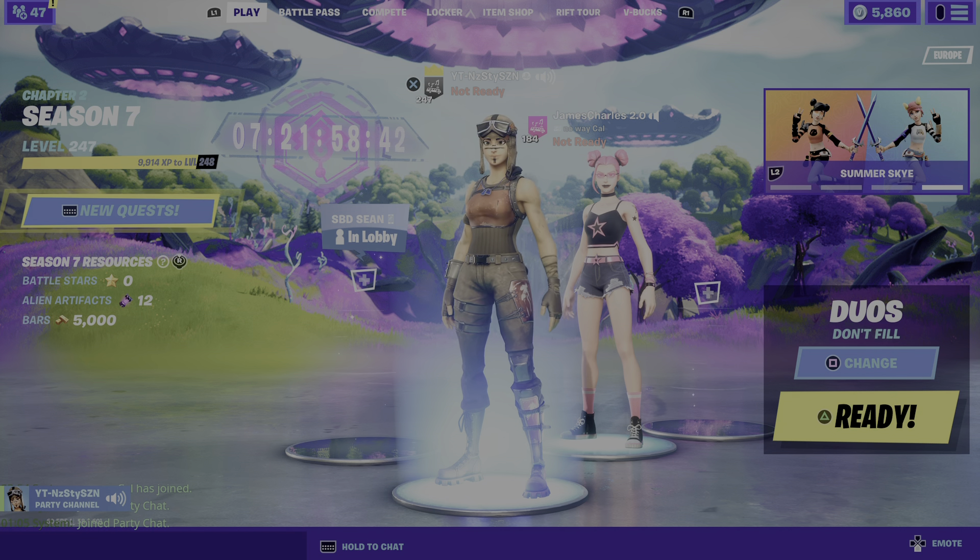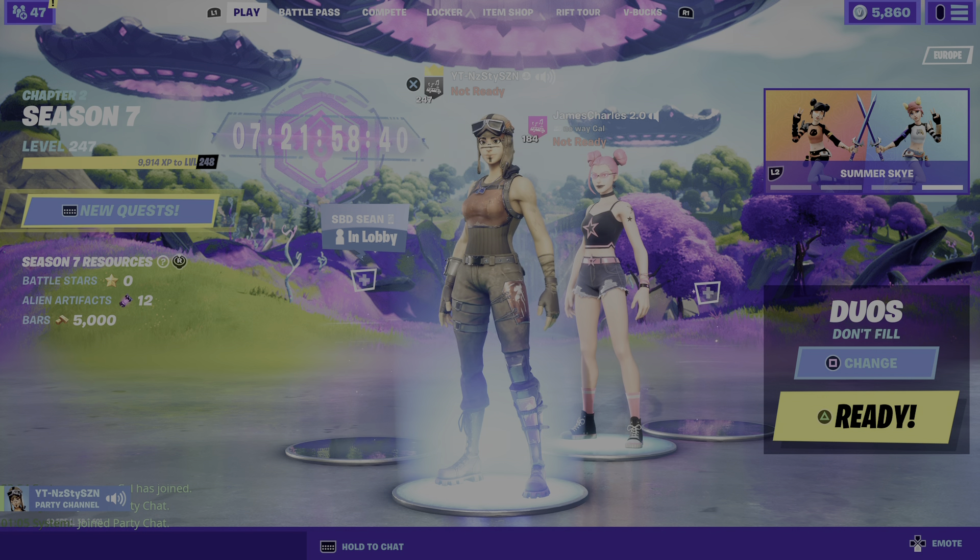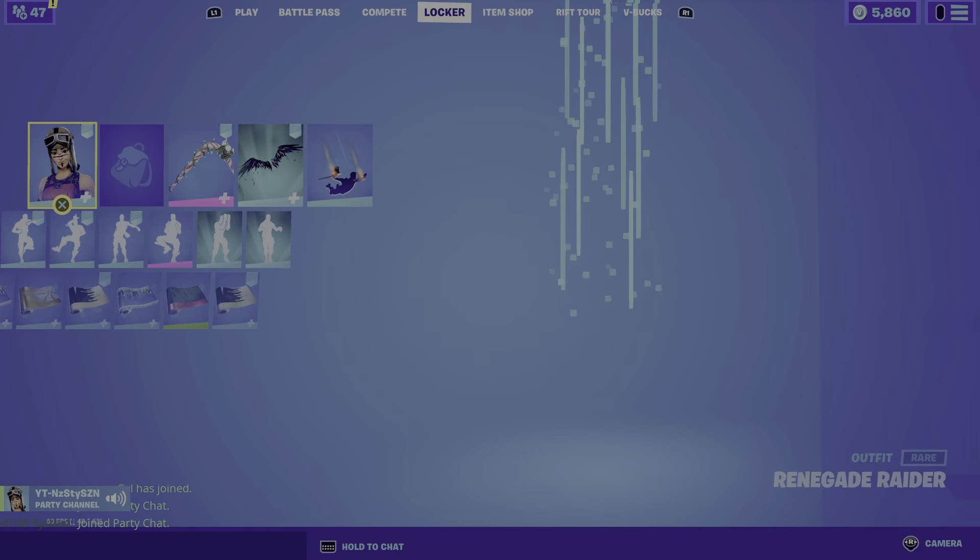What's up guys, it's your boy Nasty here and we're back with another Fortnite item shop video. In today's item shop we have the Henchmen — the Shadow Enforcer and the Ghost Enforcer. Now these were leaked, I think it was Chapter 2 Season 2, the season with the Mythics. They were leaked to be coming to the item shop and it's taken like 4 or 5 seasons, but here we go.